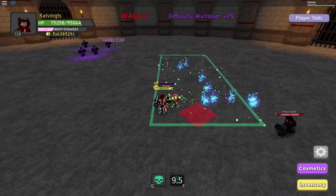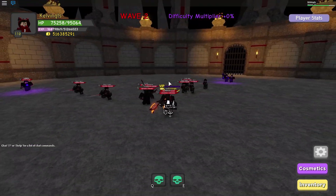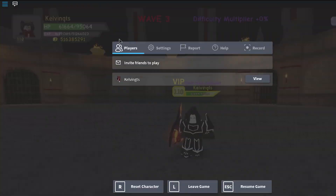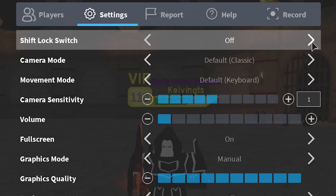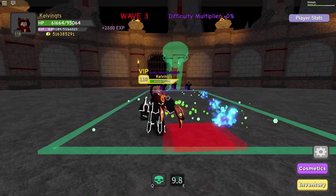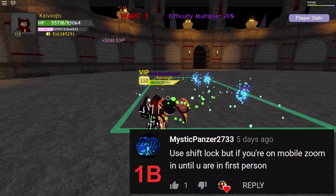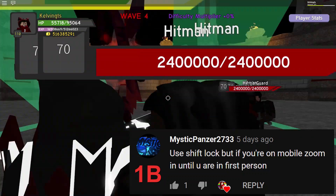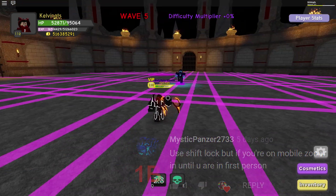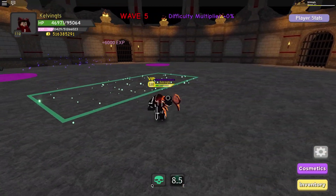Starting off with tip number one: make sure you have Shift Lock Mode. It's pretty self-explanatory and very easy to do, and it's a very common tip. Shift Lock Mode allows you the best chances to beat a dungeon — you don't have to worry about shooting your skills the wrong way, and it keeps your character facing your targets. Mobile players don't have that same option, but they can zoom in their camera and play in first-person mode, giving them a knockoff Shift Lock Mode.